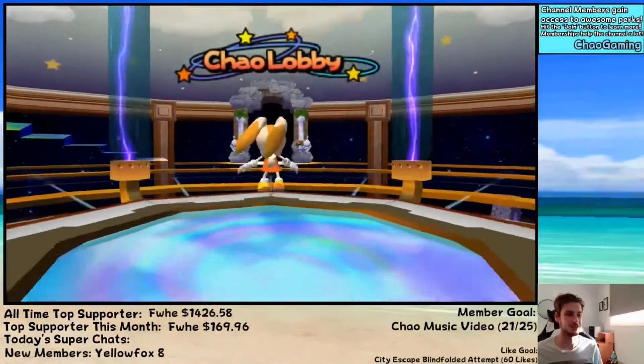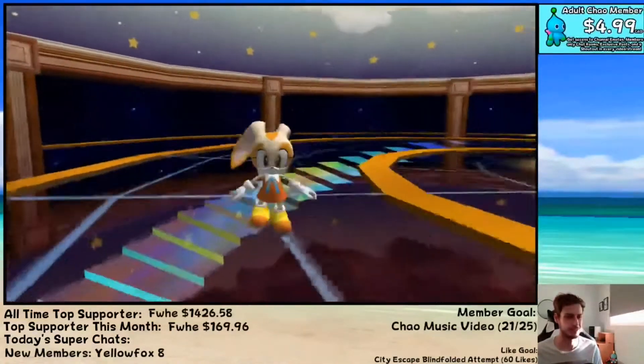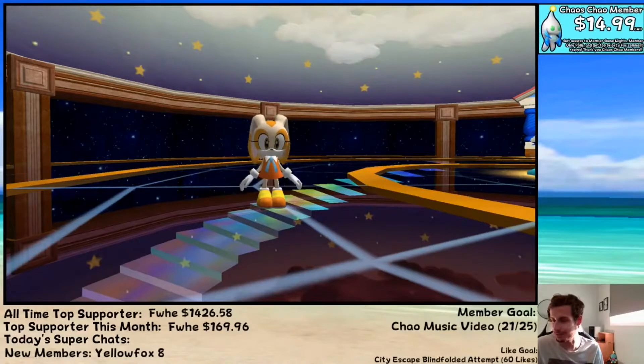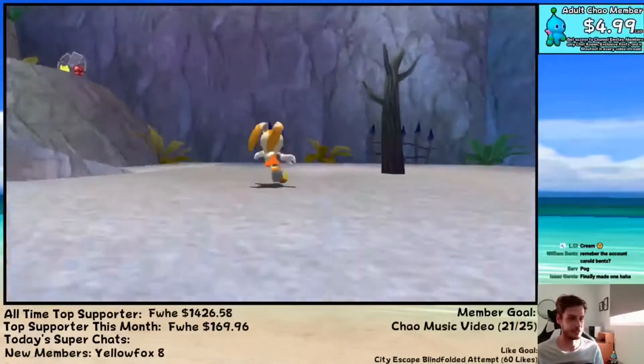We're gonna be raising all the chow we don't really see all that much. So I moved them all into the dark garden. Also we got Cream here — this is a new skin I got. The poll in the chat was basically just seeing which chow you guys wanted to see raised the most. It looks like Sunburn won the poll, so we'll probably start off with raising Sunburn. And you'll see all the chow we'll be working with during this stream.